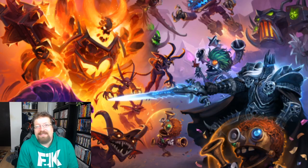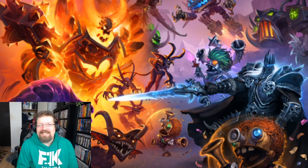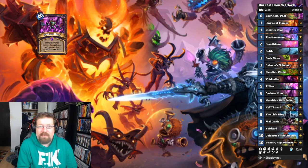The next deck is a personal favorite of mine — as in, I cannot stand it, I wish it didn't exist and it drives me crazy. But it's a super powerful deck, pretty autopilot in a lot of ways, and you can just high-roll your opponents to victory and get yourself that Legend card back. That would be Darkest Hour Warlock. Darkest Hour is a six-mana spell — it destroys all of your friendly minions and summons that many minions from your deck randomly.